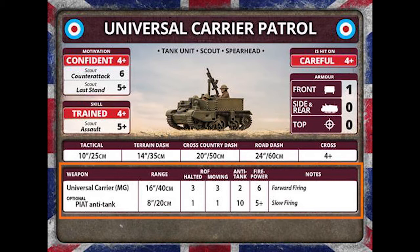Moving over to the weapons: for the universal carrier we have a standard MG — halted rate of fire 3, moving 3, firepower 6+. We have an optional paired anti-tank weapon with a range of 8 inches, halted/moving one shot each, anti-tank 10, and a firepower of 5+, slow firing. Anti-tank 10 is a pretty good anti-tank value for a little light universal carrier.